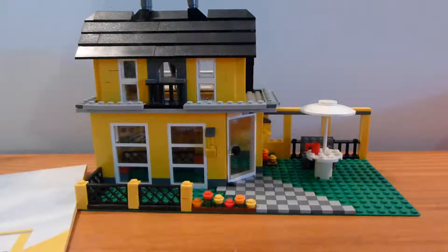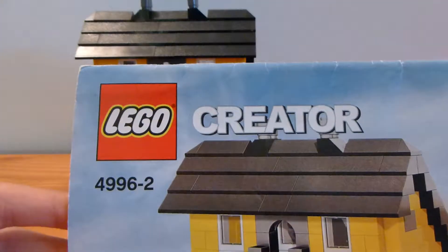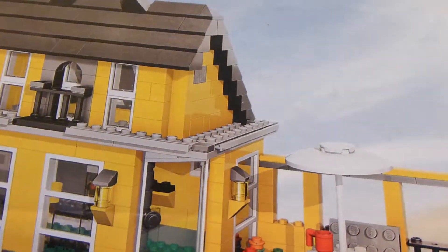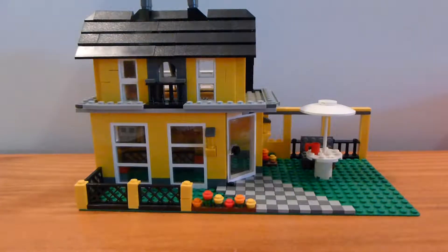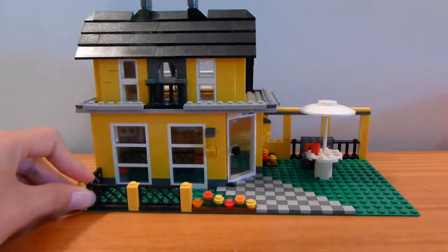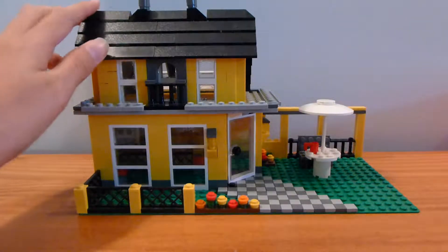Hello everybody and welcome back to another Lego set review from Brick by Brick. Today we have Creator set number 4996-2. I'm not really sure of the order for this set, so I'm going with whatever — actually I believe this is the one classified as easy on the Creator Builder's Island game. I played through that just for fun, so this one's classified as the easy build, and I'm going to go with it first. You guys can feel free to disagree with me on that.